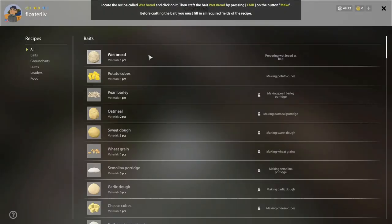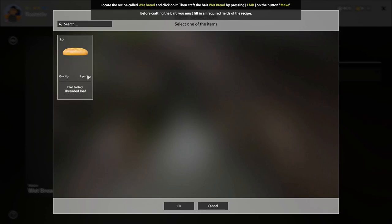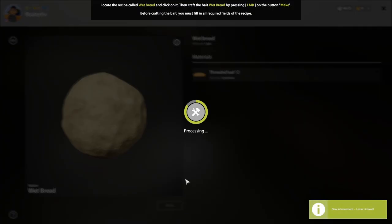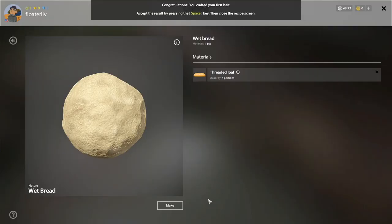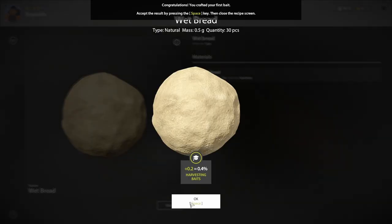The next thing is to make some wet bread. You start with a couple of loaves of bread. Press N as in November to open the crafting menu, then locate the recipe called Wet Bread — basically you dip bread in water and make it into a ball. You start with eight loaves and use four to make a set of wet bread. You can actually fail this — I've seen it before — but we were successful and made 30 pieces, leveling up Harvesting Baits a little. Harvesting Baits is important for float and bottom fishing. I make both sets early on since it's useful for crucians, gibel, and carp-like species. We made another 30 for a total of 60.